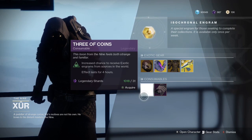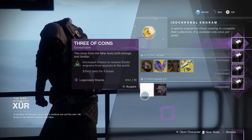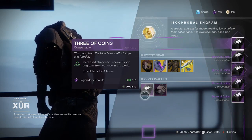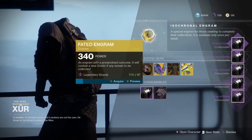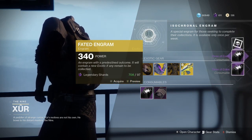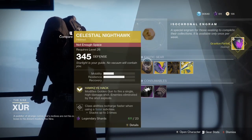Now picking up some Three of Coins here, getting ready for Forsaken. And we'll roll a fated engram just to see what he's given out — Gravitant Forfeit.